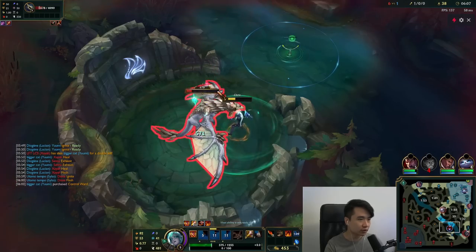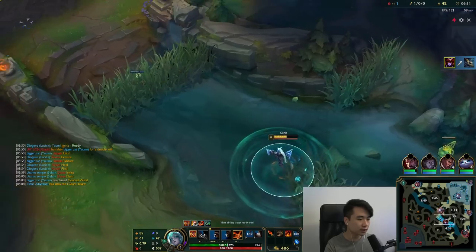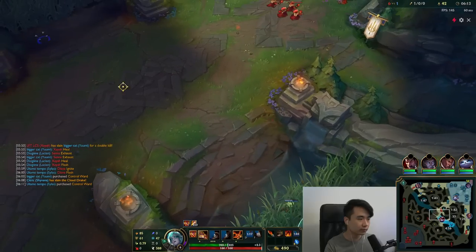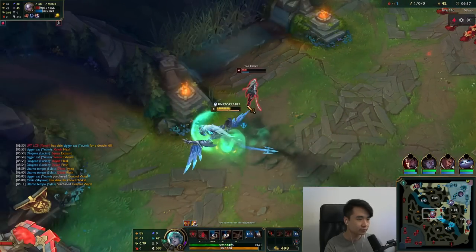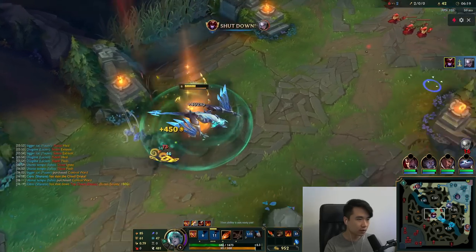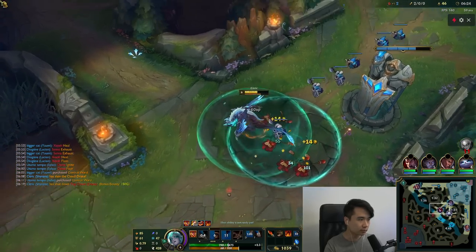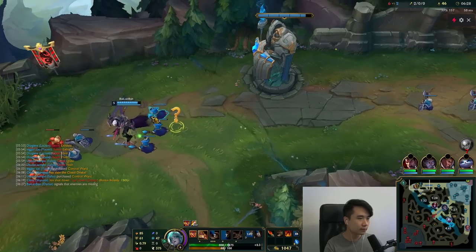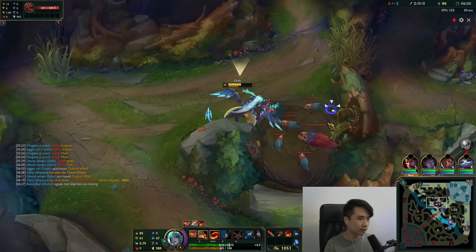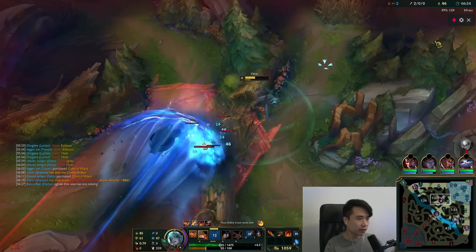Mid is actually looking kind of juicy - if he overstays this I'm gonna get this camp and come in. I have level six. I actually accidentally put another point into my W. But that's actually very good - we get a nice shutdown on the Diana. Let's see if Nidalee actually came into my jungle. I'm going to let my Dragon Fury run out here.